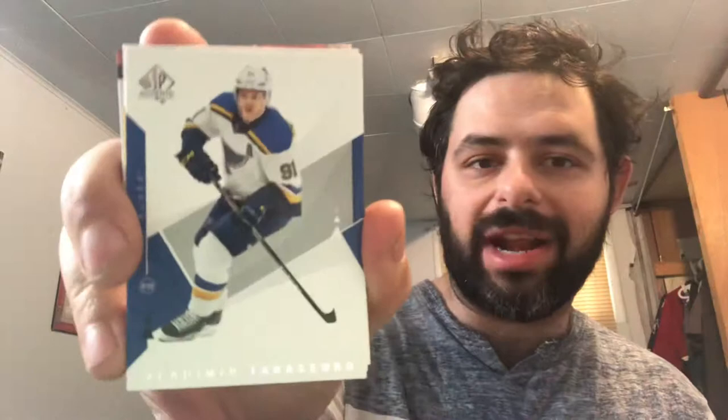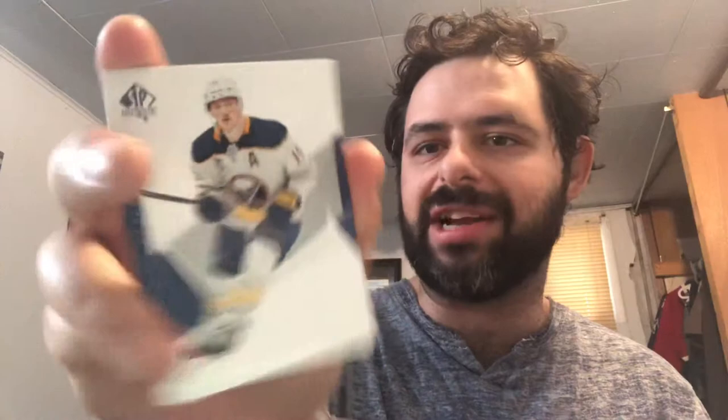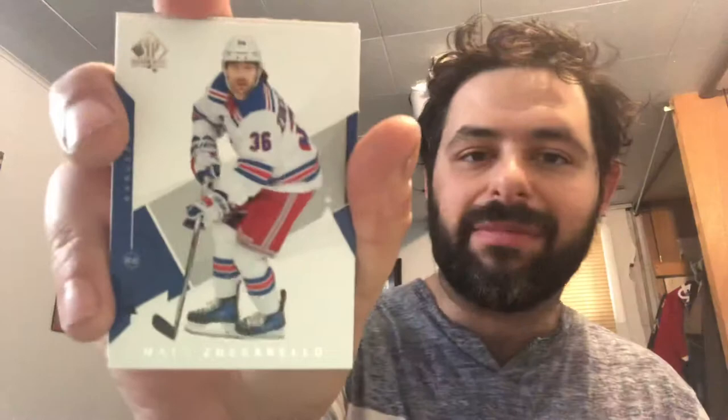We have our Young Guns - Vladimir Tarasenko, Patrick Cornqvist, and Josh Mahura Young Guns. He's an Anaheim Duck so that's cool. That's one of eight for me that I need - Anthony Mantha and Jack Eichel. For whatever reason Upper Deck has not updated Eichel's picture yet - they're still using 18-19 pictures when right now he's number nine and the captain. Interesting fact: Young Guns card 519 was Tim Gettinger for the Rangers, but now apparently 519 is Colin Delia of the Chicago Blackhawks.